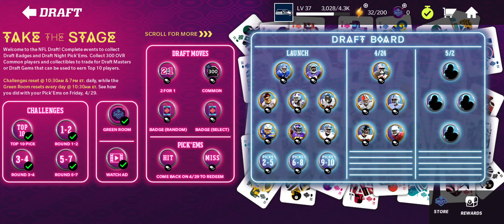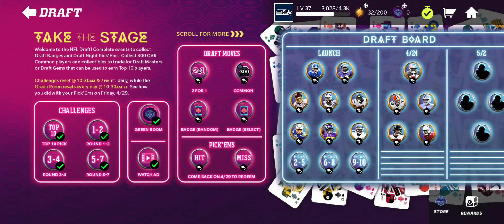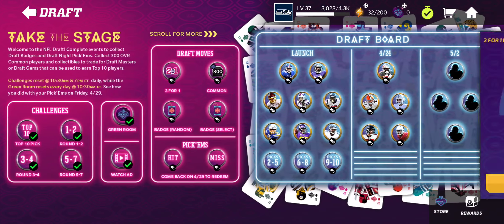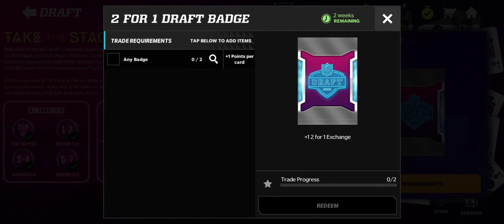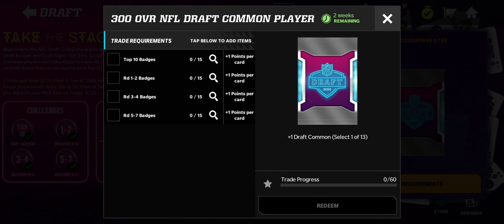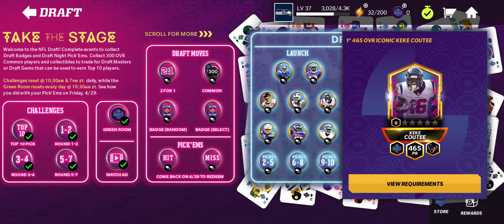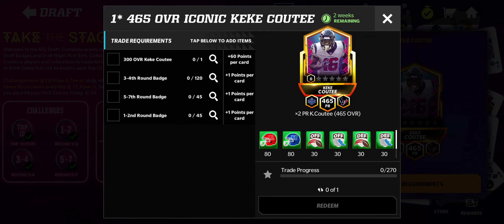How do you get them? Well, to recap: first of all, you have the challenges. That's how you get the different badges and the compensatory coins. You use those badges to either do a two-for-one, which is where you trade in and get the one that you actually want. Another thing badges are used for is after you get the 300 overall player — whichever one you choose — you can then trade it in for one of the Iconic or Iconic Elite ones, but then you have to put that player in along with other badges to actually make it Iconic.